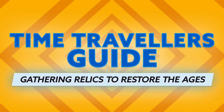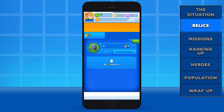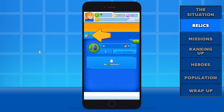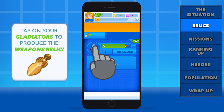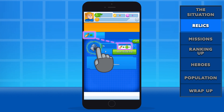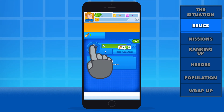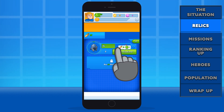Restoring a lost age is all about using your resources to produce relics. In the Bronze Age, this means ordering gladiators to fight to produce the weapons relic, which is shown right here. To order a gladiator, tap on their icon like so. These gladiators will produce weapons, which you then use to order even more gladiators. The more fighters you have, the more weapons you earn, and this cycle repeats itself forever.